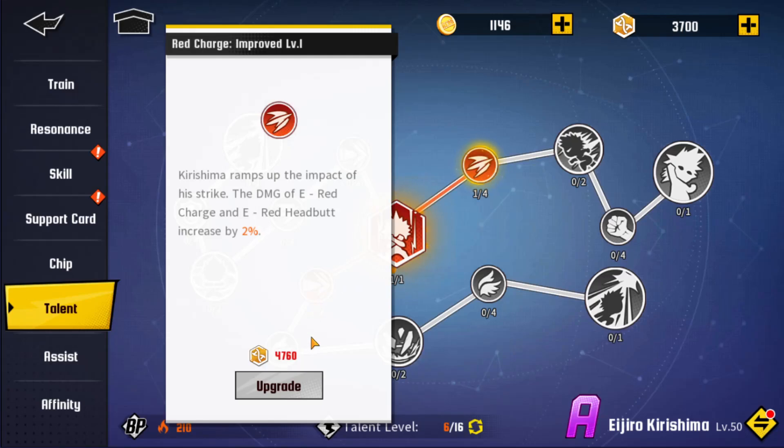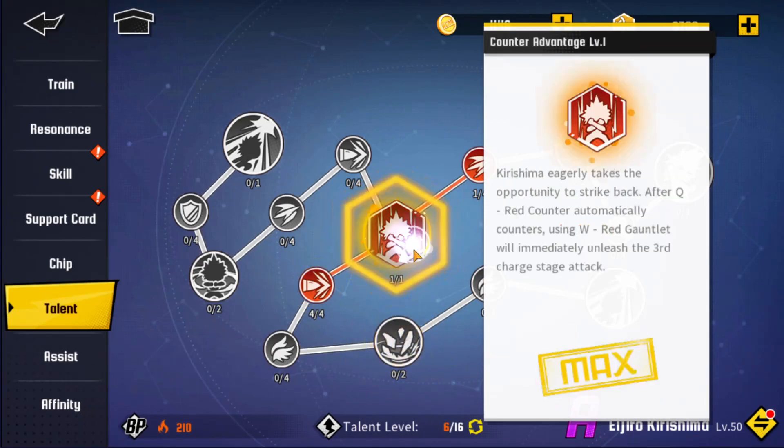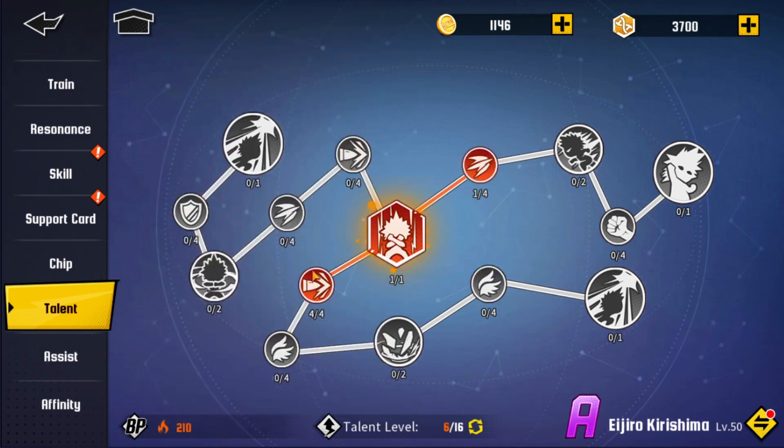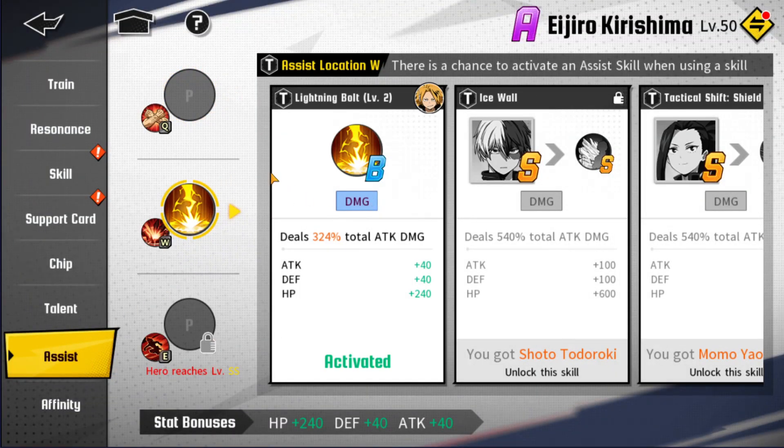For the Talent system, coins are gathered just by playing the game. You can also get them in the shop with premium gold coins, but I don't advise that — I'll make a video on the top five things you should not do. When you gather enough coins you can increase unit passives, like Kirishima's automatic counter. Make sure to invest coins into your units. If you don't have an S-rank unit, don't worry — work on B-rank units and get them from A to S to SS.